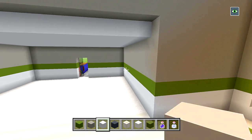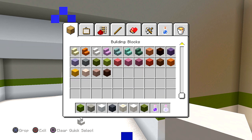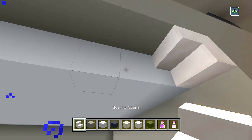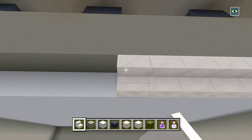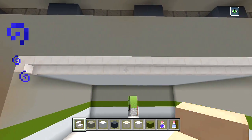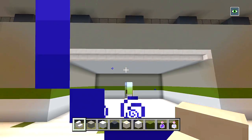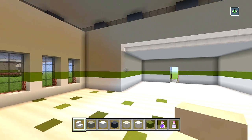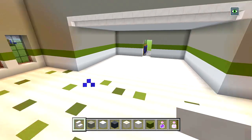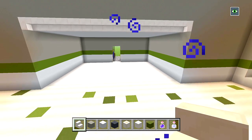Let me grab a quartz stair and curve it in with all of these other quartz stairs on each side - that's taken care of and it's on the same edge as the white concrete ceilings. Now I'll go ahead and start carving out all of the doorways for the bathrooms and the offices, and then we can start doing all of the furnishings.